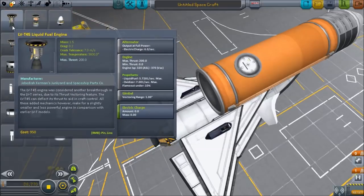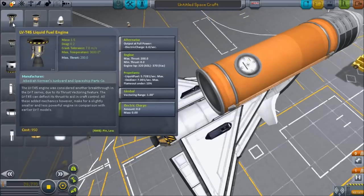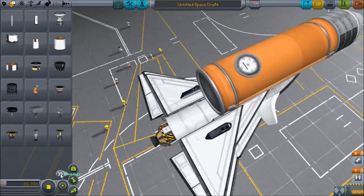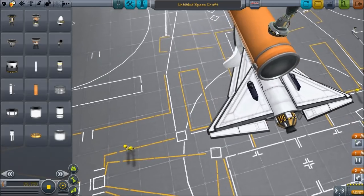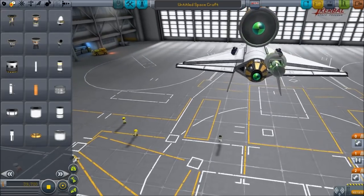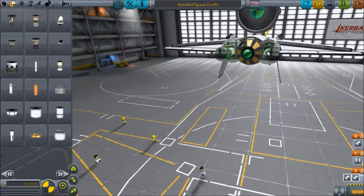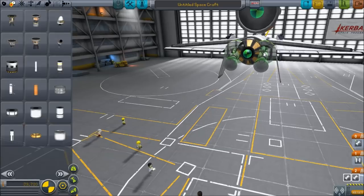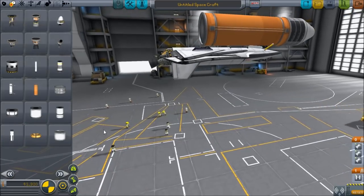I would suggest using this one because it has a gimbal on it — it's only one degree, it's not great, but it's probably the best one. You could use this one; it gives you more power but it has no gimbal whatsoever. Any gimbal is better than none. So I'm going to put that on there, double it up, and then you're going to want to try and put it on the centre line. The engines are in a funny place, but that's how they are on the real shuttle if you go and have a look.